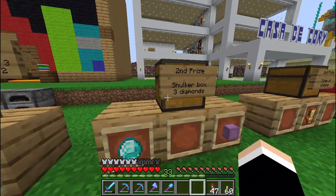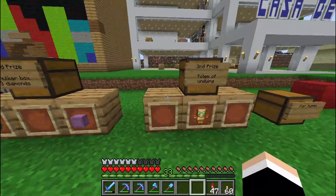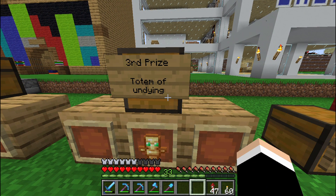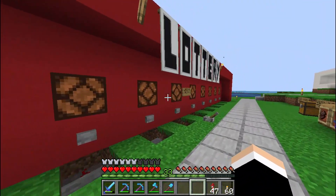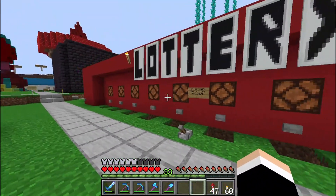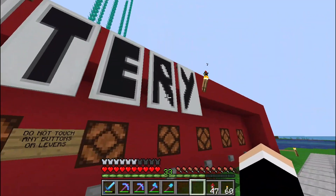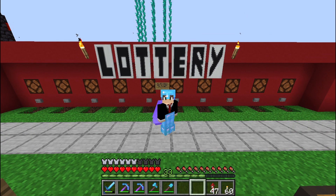The second prize is three diamonds — so you get your money back — and a shulker box worth about two diamonds on our server. That is a really good second prize. The third prize is a totem of undying, and you still get your money back with three diamonds. I think you should show the redstone lamp so that people who paid can watch when you pull the lottery and see who wins. People are going to love the system — it's super fun to build and super fun for the people who buy in. Even if you don't win, the anticipation is amazing. Every week you just set a prize, and that's it — free diamonds.